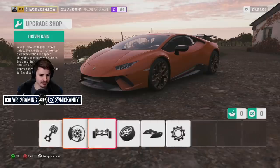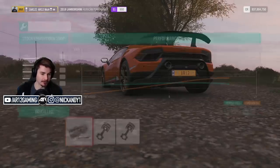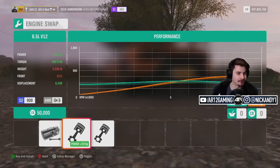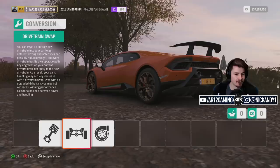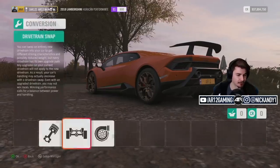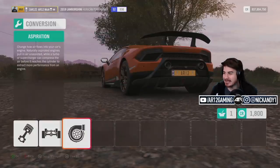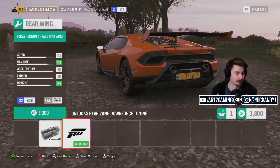I think we'll start this off with a fairly tame build — maybe try to get it like mid-S2 class, then we'll come back and do another build that's balls to the wall. Engine swaps: we've got our stock engine out of the Huracan, or we can upgrade it to a racing V12. We'll keep it stock for the moment. We can make it rear-wheel drive if you like making your cars worse. We'll go twin turbo and bring it up to 850 horsepower.